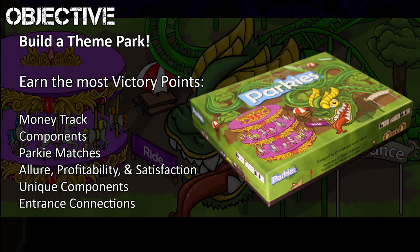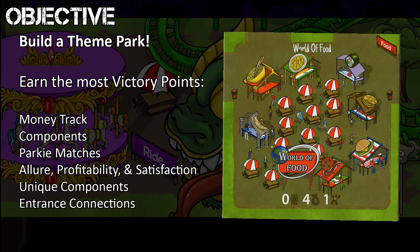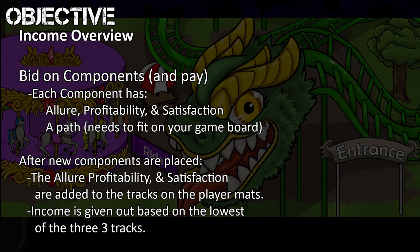The objective in Parkies is to build the theme park you've always wanted to create, but your mom told you not to. For some, it will be a roller coaster water park. For others, it is an entirely food-themed park. But there's a catch: income. That accursed income.